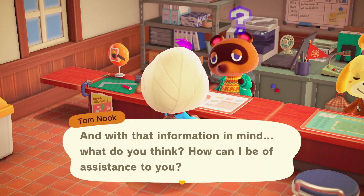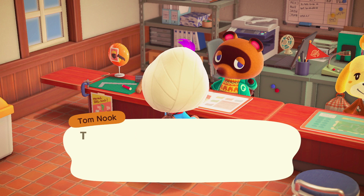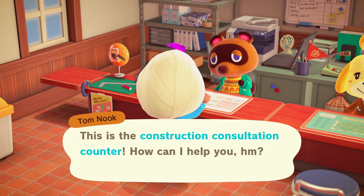Tom Nook will explain that his goal is to have K.K. Slider come play in the plaza, but in order to make the town attractive enough for someone like K.K. Slider, a few projects need to be completed. For some reason the game makes you talk to Tom Nook again and click 'What Should I Do' to get more details about his plan. The first major step is that he'll want you to build a campsite somewhere in town.